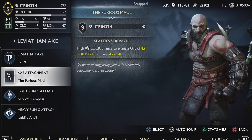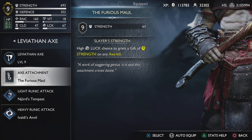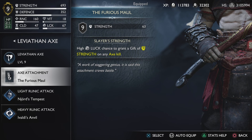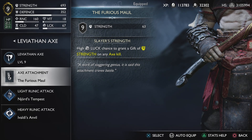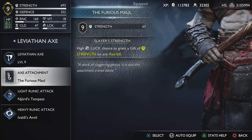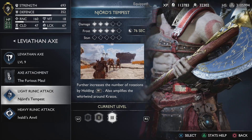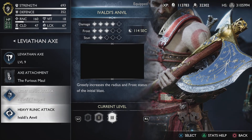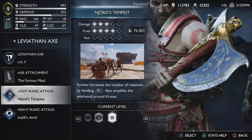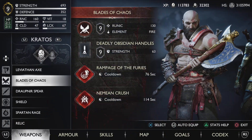For the weapons, we are using the Leviathan Axe with the Furious Maul, simply because it gives us 63 strength. It also has a high luck chance to grant a Gift of Strength on any axe kill, which can be useful when fighting multiple enemies or in the boss rush challenge. For the light and heavy runic attacks, it's entirely up to you — I use my favorites, but in this build the runic attacks you choose are entirely your call.